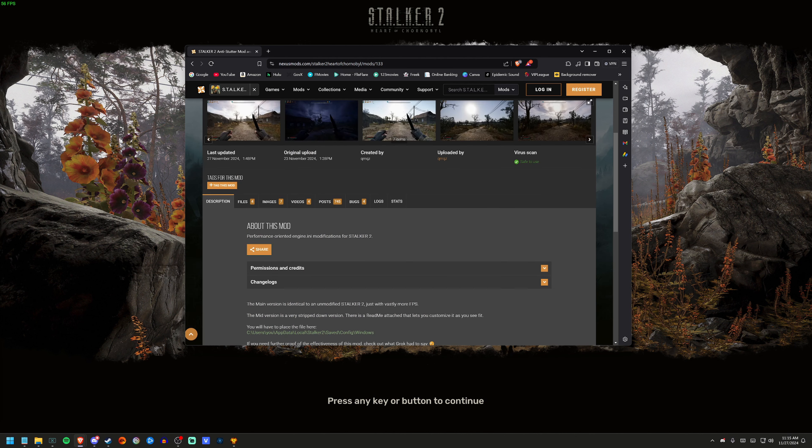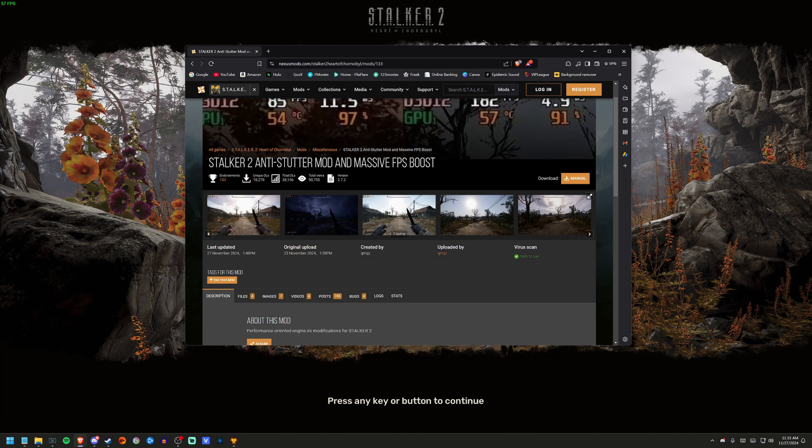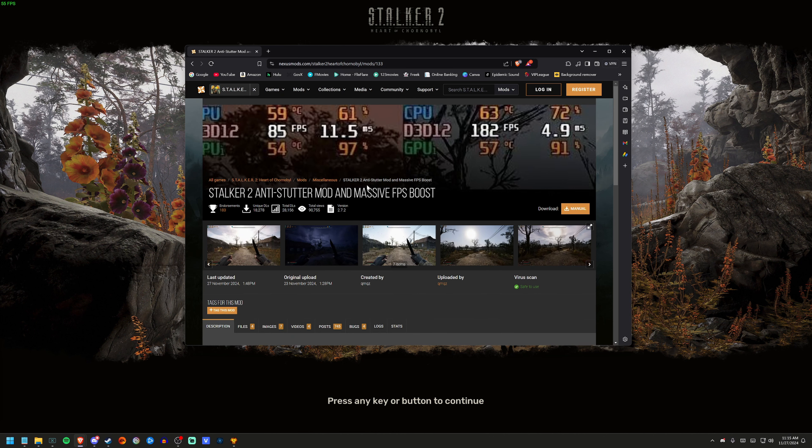We've got another Stalker 2 performance mod, and this one just works a lot better. I wanted to show it off — it's called the Stalker 2 Anti-Stutter Mod and Massive FPS Boost. The pictures show some pretty dramatic results; mine weren't quite that good, but they are definitely better than the last mod I've been showing and using.